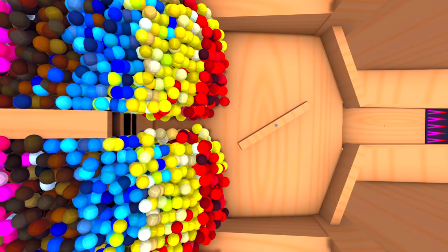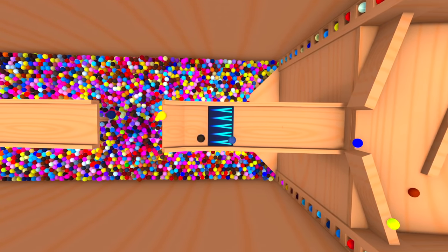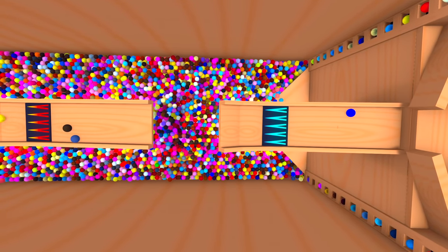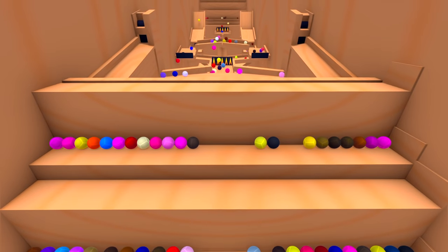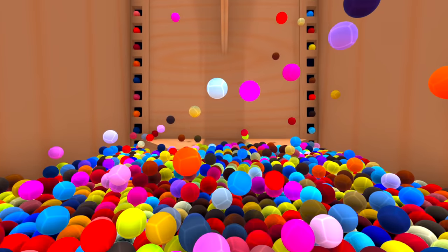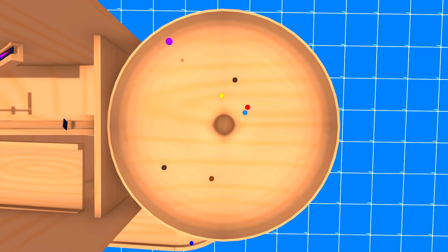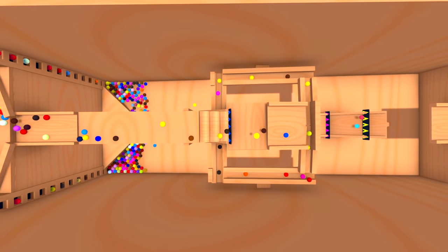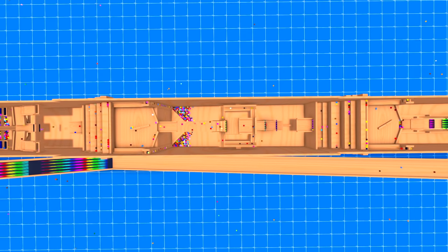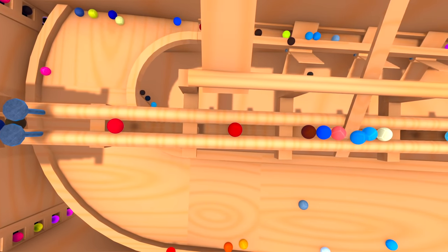Hello everybody, Mr. Sixman here, and welcome back to Marble World. In today's video, we're going to check out another amazing obstacle course for marbles. It's got spinners, escalators, jumps, boosters, drops, pits, nails, a seesaw track, and a massive funnel at the end. So just like always, we're going to send thousands of marbles through this thing and see what happens. Link in the description below if you want to have a go with it.